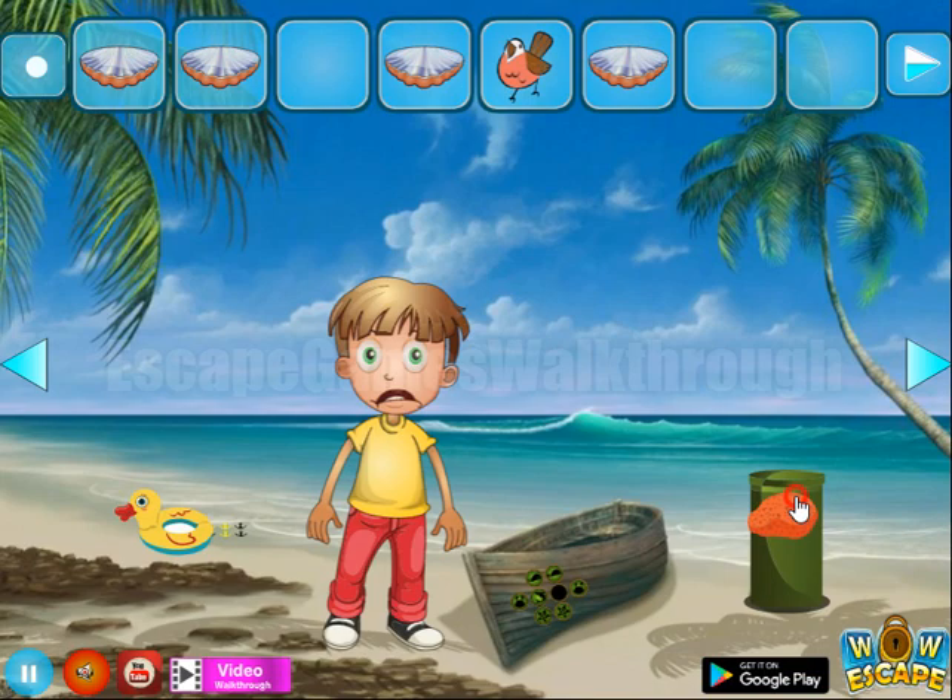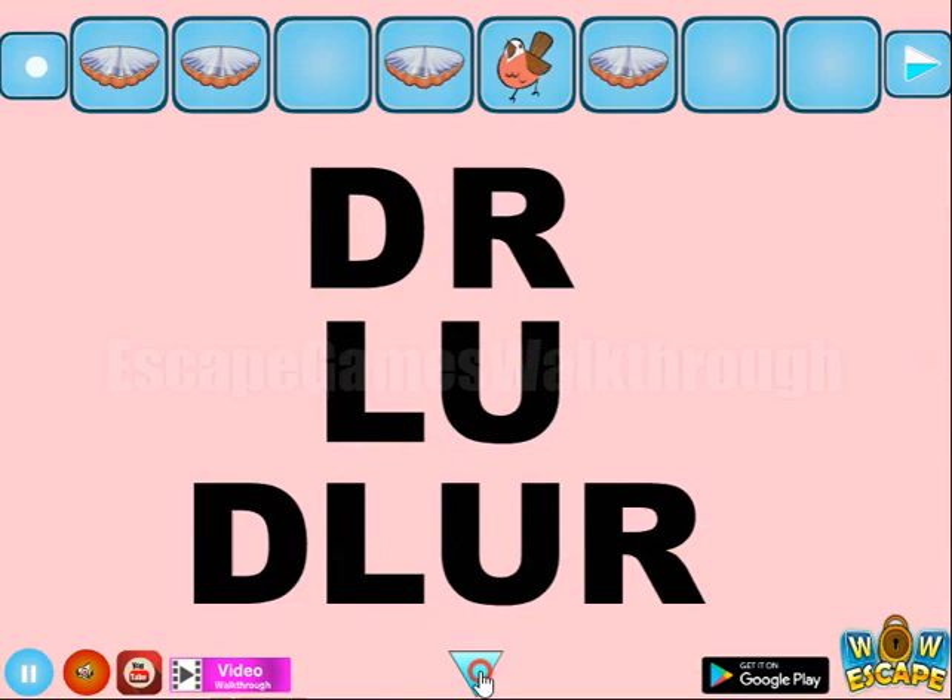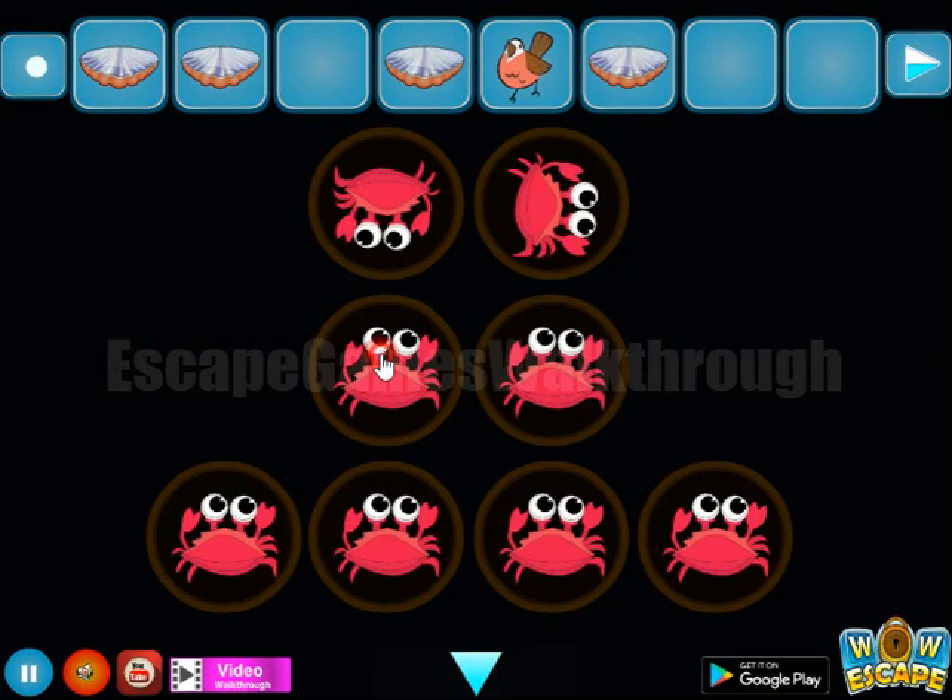There's this sponge — we need to use it on this clamp. We have a hint of directions to rotate them: down, right, left, up, down, left, up, and right.